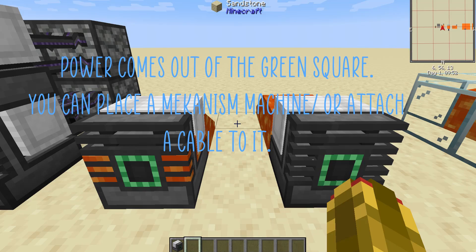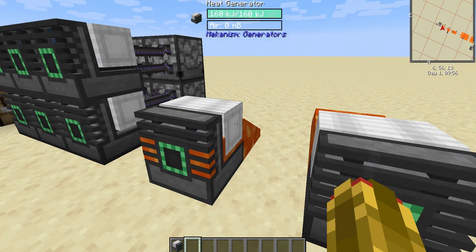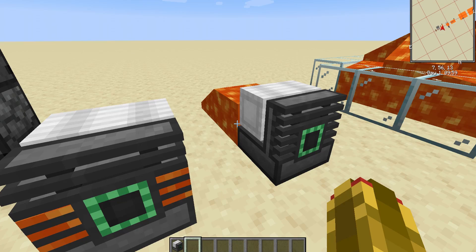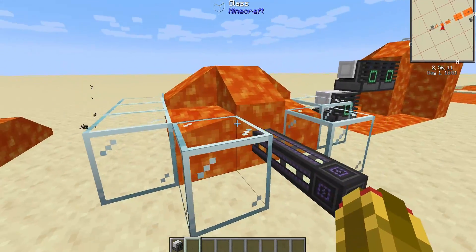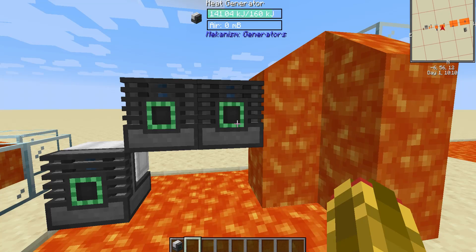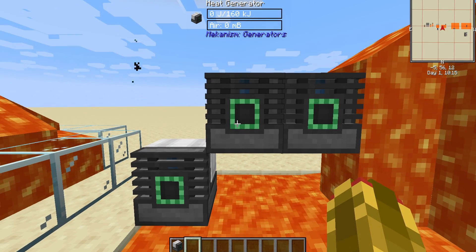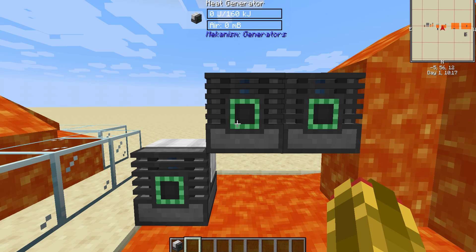Method 2: Passive Heating. You can heat the generator by placing lava inside the same space as the generator, next to the generator, or even all around the generator. The lava must be directly adjacent to the generator, or it will not generate any power.